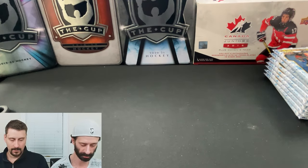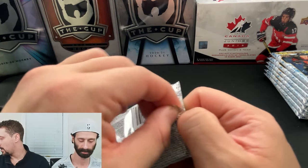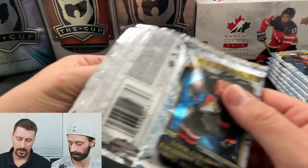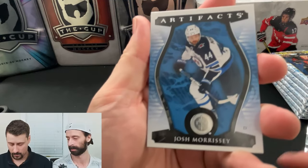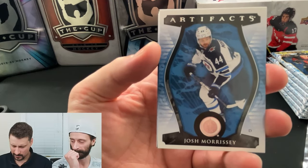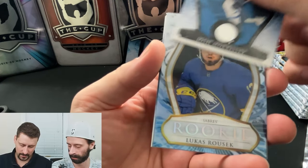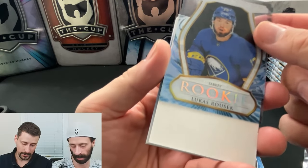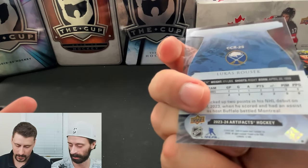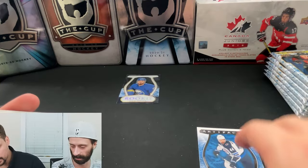They cite on the box it is collectively two hits per box. I don't know what they qualify as a hit — I know that pretty much every box has something in it. I like the design, cleaner than I've seen the past couple of years in a good way. Josh Morrissey base, and right away we're getting a clear-cut rookie which I know is a short print. Lucas Rusek — that might be one of my hits. He got two points in two games for the Sabres in his first season, so that's not bad. And clear is definitely a short print.